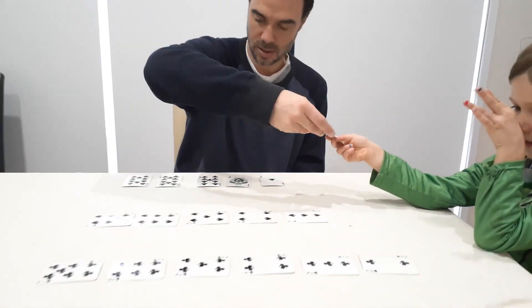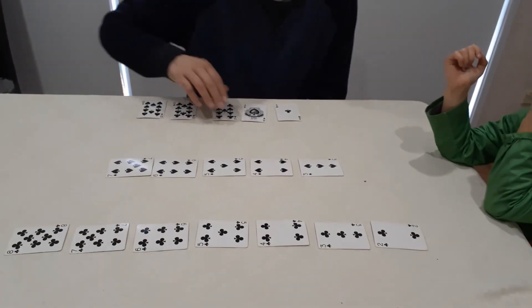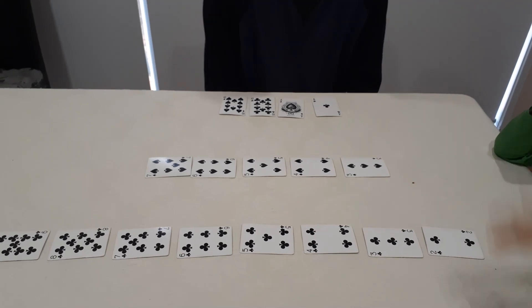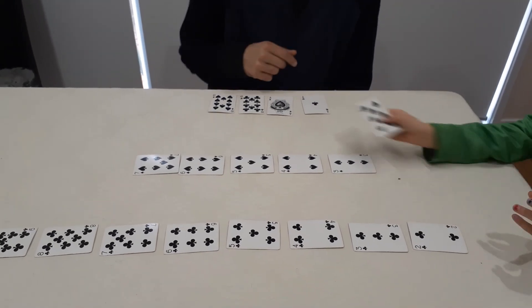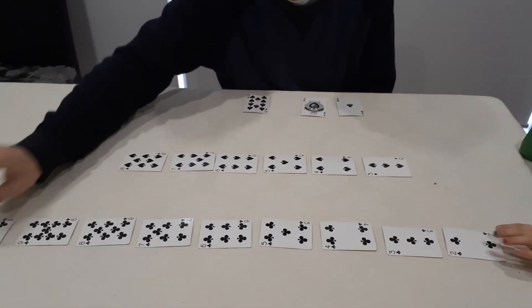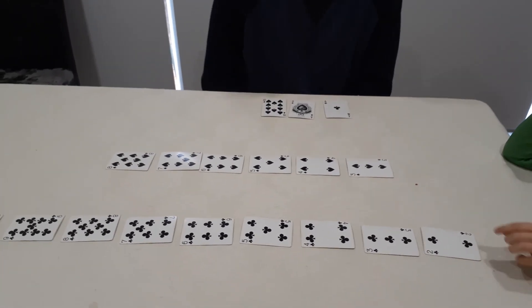Eight of clubs. Nine of clubs. Eight of spades. I'm going to go ten of clubs, two of the clubs. Your turn Nashi.